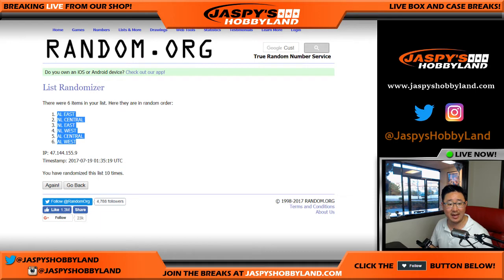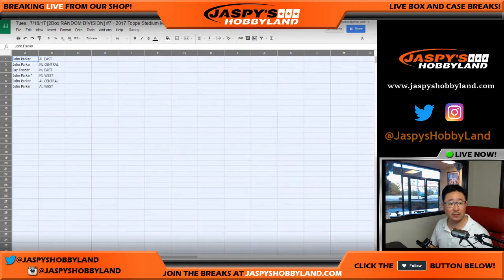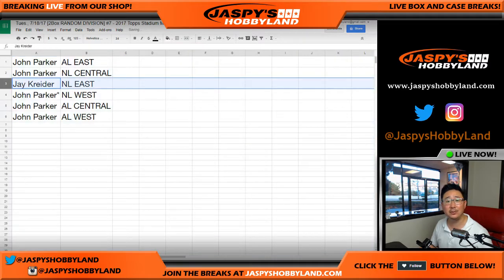AL East on the top, AL West on the bottom. So John, you have everything but the NL East. So there you go.